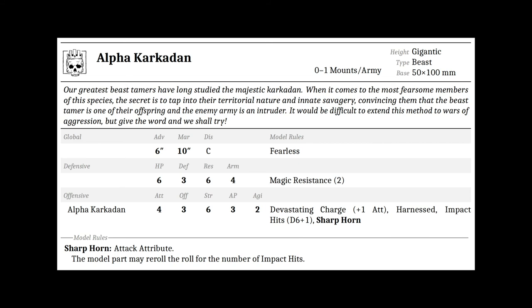The alpha karkaden is a gigantic beast mount on a 50x100 millimeter base with a 0-to-1 per army limit. It gives its rider 6 inch advance, march 10, 6 HP, defense 3, resilience 6, armor 4, with the mount giving 4 attacks, offense 3, strength 6, AP 3, and agility 2. It also has fearless, magic resistance 2, devastating charge plus one attack, harness impact hits D6+1, and Sharp Horn — an attack attribute that lets the model re-roll the roll for the number of impact hits.